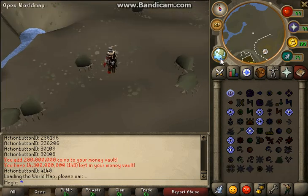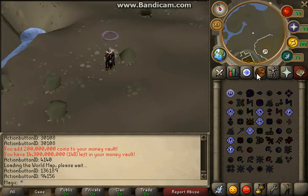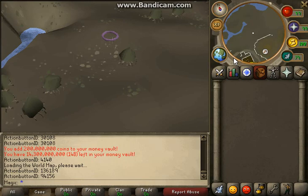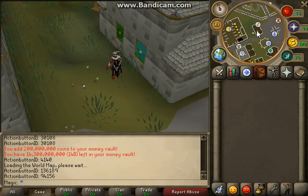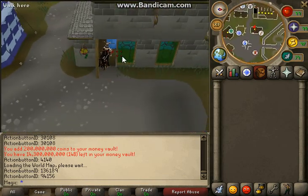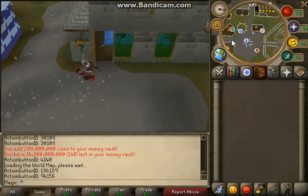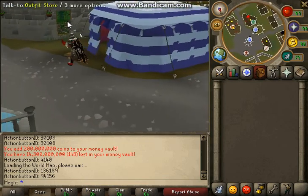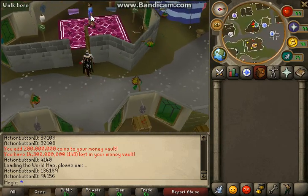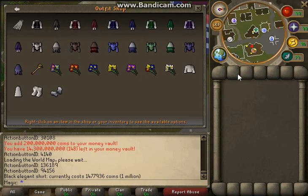In order to get to different cities or places you need to use the world map, which brings up the lodestone network. Let's find Varrock — here's Varrock, and this is where you get all your PK supplies. Here is the magic store with all that good stuff.